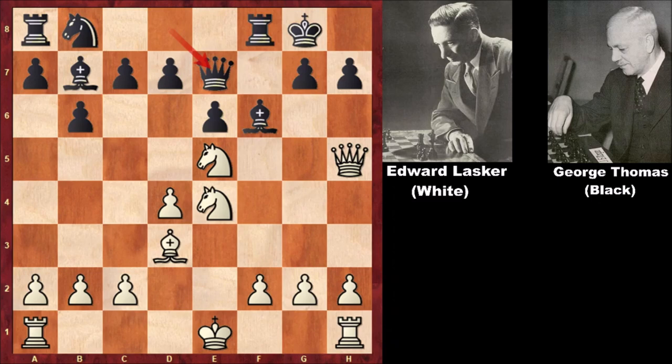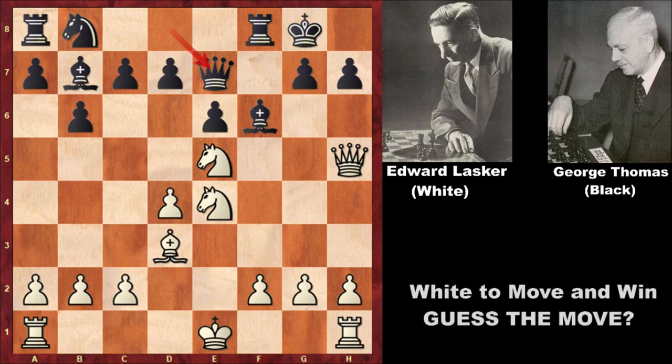In this position, if capturing the bishop, black can capture back with the pawn and defend with the queen. But what would you do if you had the white pieces? Can you guess the next incredible attacking move of white? I'll give you 5 seconds. You may have seen this before, as it's a very famous chess game, but try to guess if you haven't.